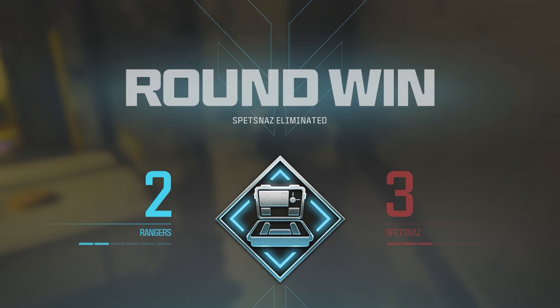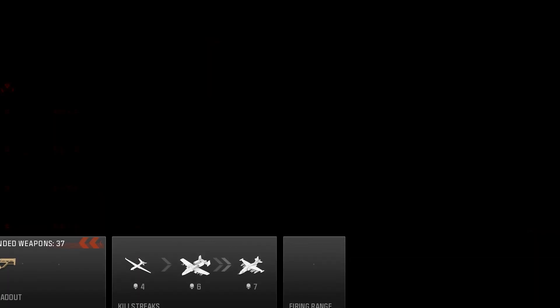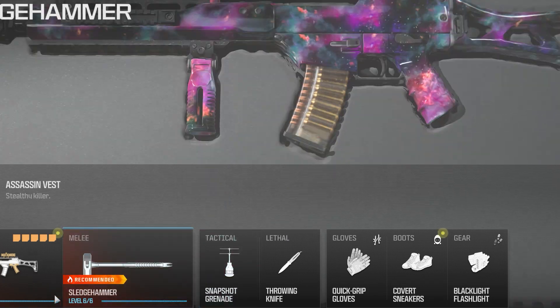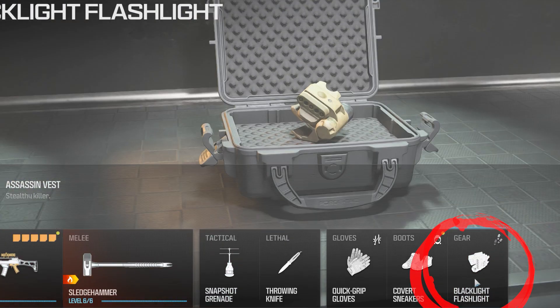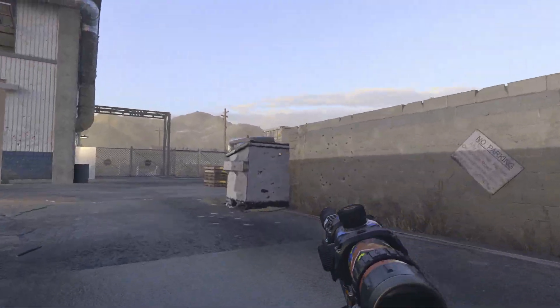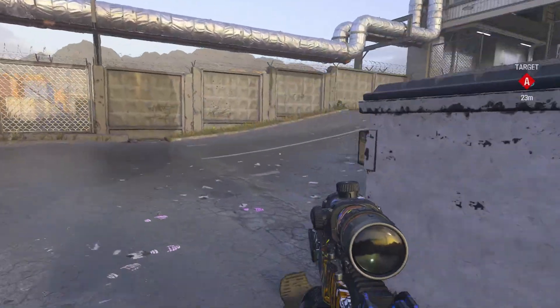I believe that the Blacklight Flashlight is a must have for every loadout. Let's have a look at equipping this to your loadout. Go into your loadout and look for the section gear, then select Blacklight Flashlight. Let's have a look at what can be done with Blacklight Flashlight equipped.